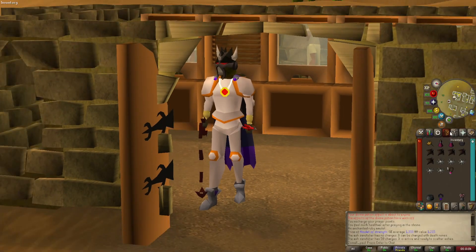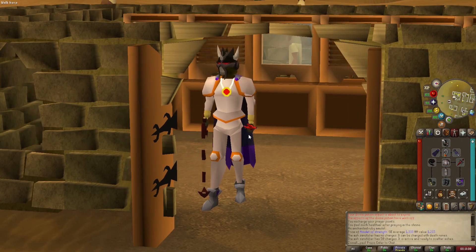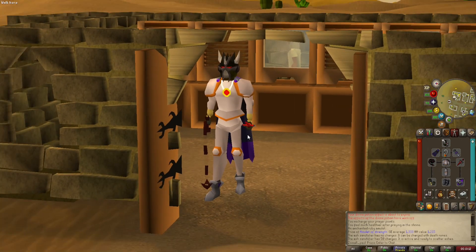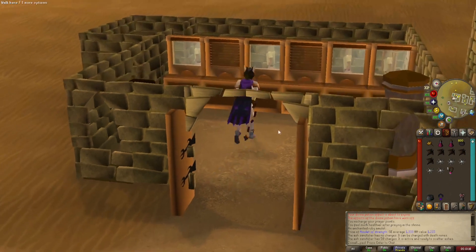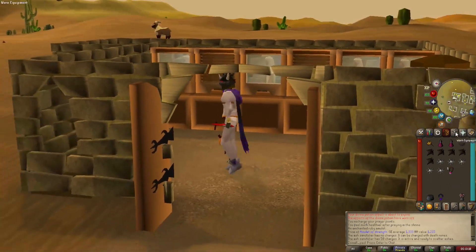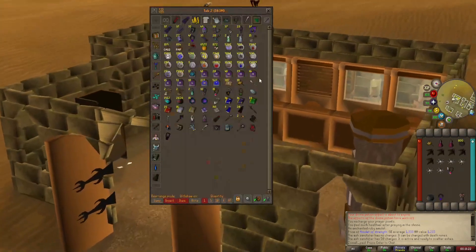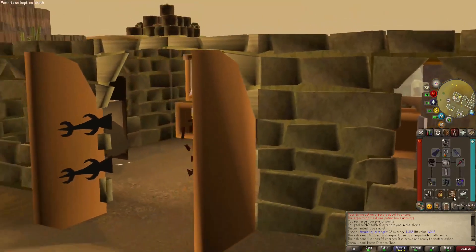Now we're going to do some Black Demons. You can swap out the whip for an Arclight, a wieldy weapon like an Ursine Chainmace, or a Webweaver Bow. But I'm going to bring an Abyssal Whip. We're risking 236k with this setup, and then grabbing the cannon brings us close to a mil risk.